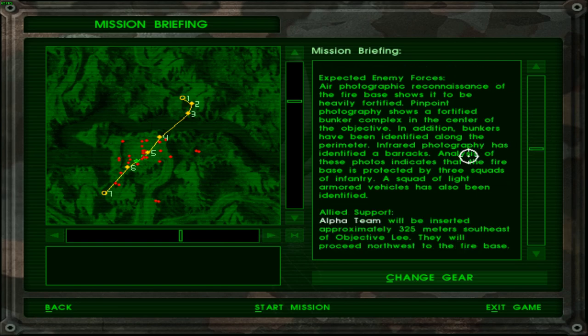Expected intel: air photographic reconnaissance of the base shows it to be heavily fortified. Pinpoint photography shows a fortified bunker complex in the center of the objective. In addition, bunkers have been identified along the perimeter. Infrared photography has identified a barracks. Analysis of these photos indicates that the fire base is protected by three squads of infantry — so what, 12 people? Six people? 36 people? Anyway, a squad of light armored vehicles has also been identified.